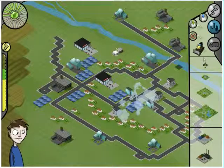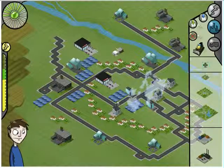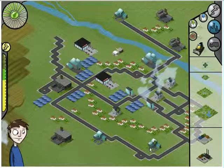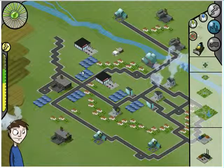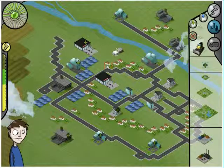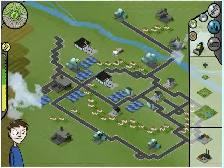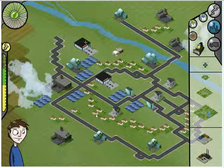In order to enhance the green rating of the city and the mood of the citizens, we can also build some improvements. Starting by transforming all buildings into energy-efficient buildings, symbolized by the little green cross. To transform a building, just click on it — its energy consumption will immediately drop. If you look closely at the yellow gauge, you will see it dropping.